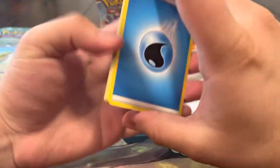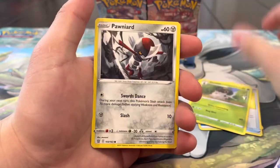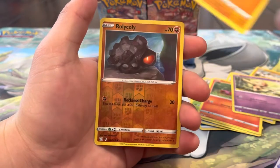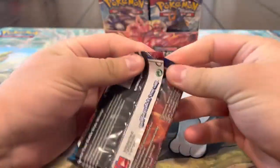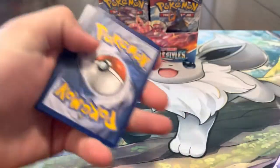I'll take a V right now. Pack ten: Water Energy, Buffalant, Level Ball, Spewpa, Pawniard, Mankey, Sizzlipede, Timber reverse, Rolycoly - and a holo! At least! Let's get it. Picking up - we got a holo again, finally. You ended the cold streak!